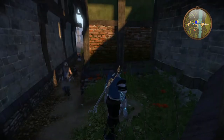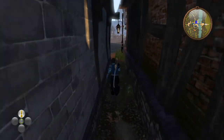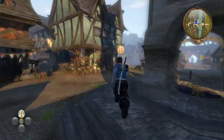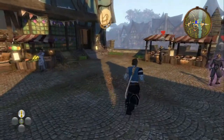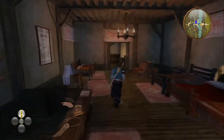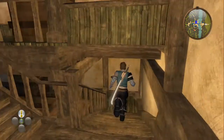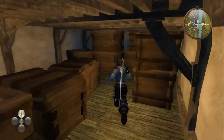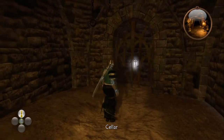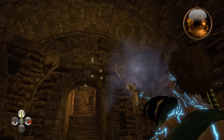For the next key, head towards the furniture shop and go inside, then go down the stairs. Go left around the boxes and enter the cellar. Go forward, turn around and shut the flit switch just above the doorway. That'll open the gate to the key.